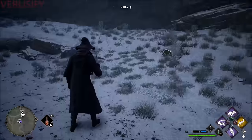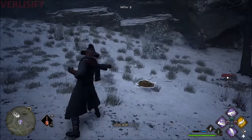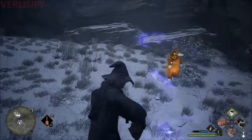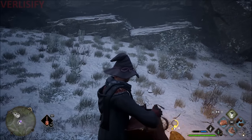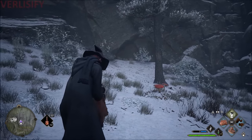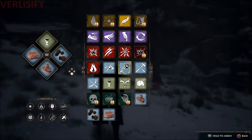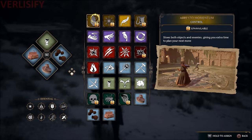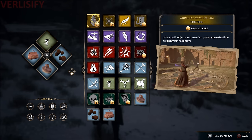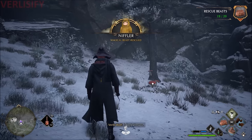To catch beasts, you want to use control spells. I like pulling them over with Accio, Levioso-ing them, and then switching over to the Nab-Sack — you can have that on the same spell kit — and then you press square when it's lined up and catch it just like that. Arresto Momentum is the best spell for catching beasts, but you need to go deep into the story to get it, and it isn't completely necessary.